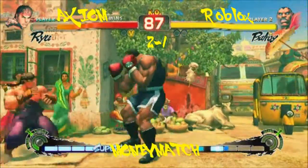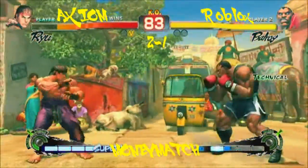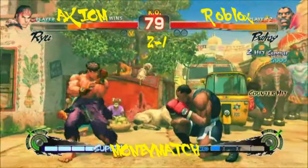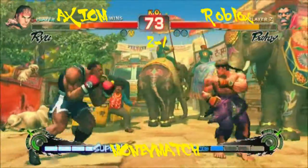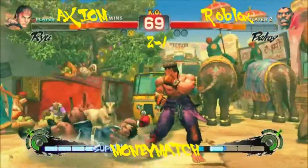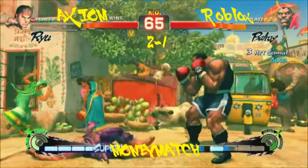Once Balrog got super he pretty much had to eat it — no answers. He's turning it off. He really needs the crouching medium kick into a dragon punch, and then even into a super when he's got it. He tried to catch a rush punch with the option select crouch forward. Now he can really work his mix-up game. I would have liked to see a safe jump there — safe jumps are very effective against Balrog.